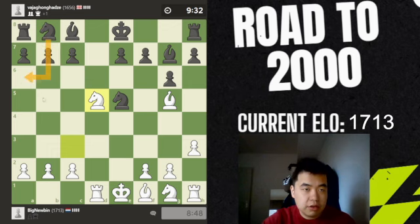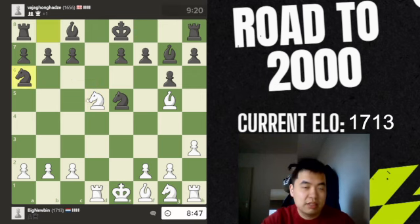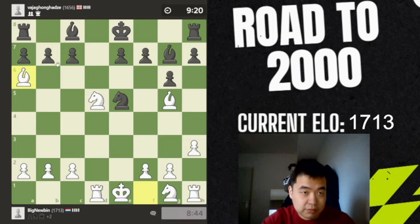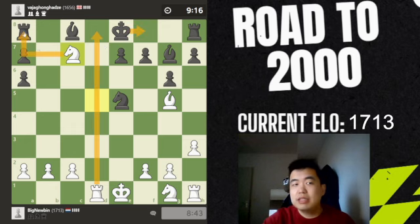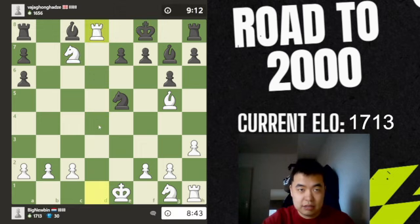If he goes knight a6, we have bishop takes on a6. If he goes c7 here, it's basically mate — here and mate. So he does that. We take, he takes it back, and this is just simply mate. He goes here, here and mate. We don't even need to take the rook here — it's just mate. And there we go.